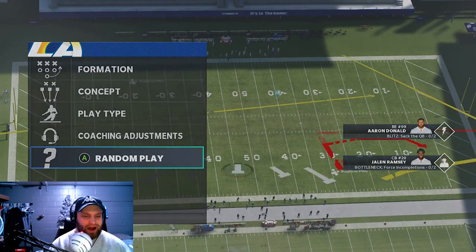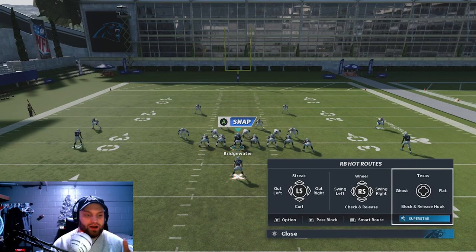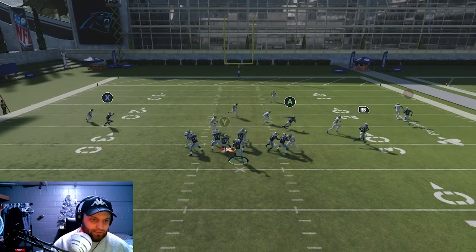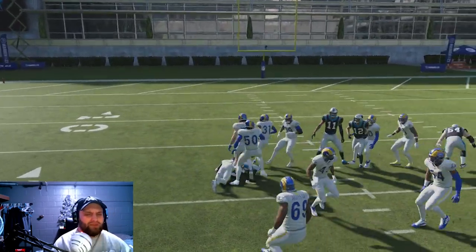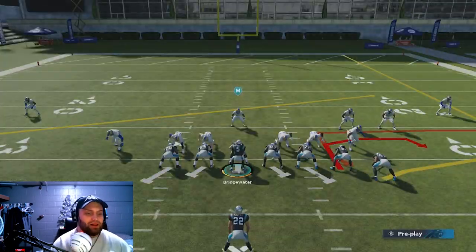I want to test it against every single coverage. As you can see, when you hit the audible for Christian McCaffrey, you want to do Out Left — not Swing Left, Out Left — so it looks like this. Then you want to hit DJ Moore as fast as you can, then hit the lateral, and it could turn into a big play. Christian McCaffrey ran the wrong route here — he ran between the tackles instead of outside of them — but this play can be really good.